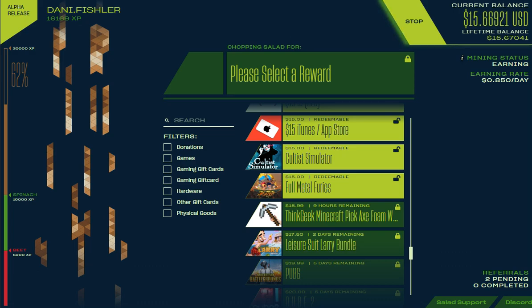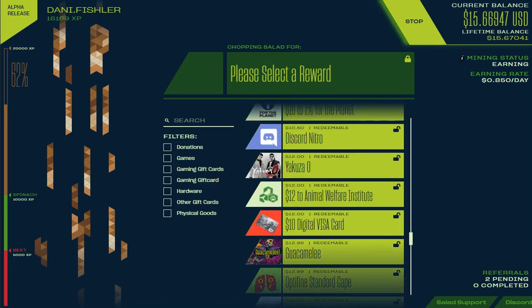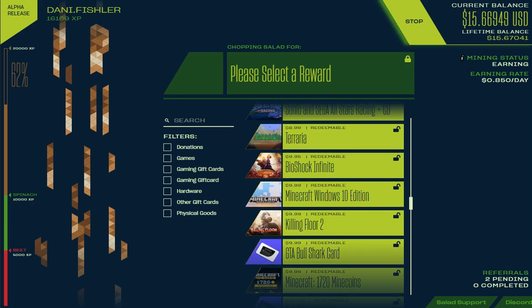Hello there everybody, DingoCrash here and today I'm here to talk about something a little bit different — somewhat a tutorial, somewhat not. There is a way for you to gain extra cash if you want to buy certain things. I'm using something called Salad. I know it sounds funny but it's something that is pretty much GPU farming — you let it run on your computer and you earn money for running it.